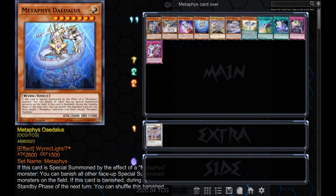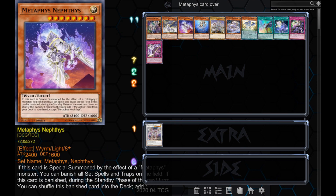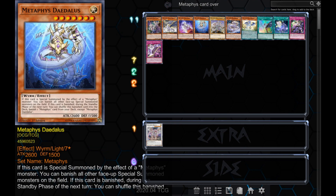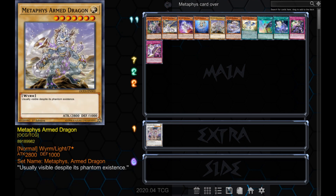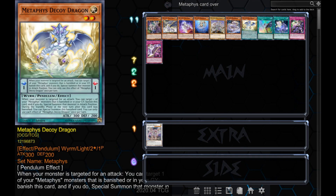Metaphys is an archetype composed of Light Worm monsters. There are 7 main deck monsters and 1 synchro. From descending order of level, we have Executor at level 10, Tyrant Dragon and Nephthys both at level 8, Daedalus and Armed Dragon at level 7, our synchro monster Metaphys Horus at level 6, our tuner Ragnarok at level 4, and finally our Pendulum monster Decoy Dragon at level 2.